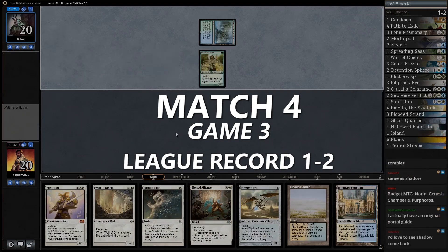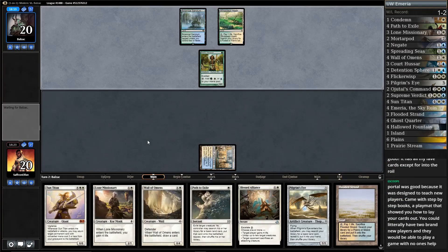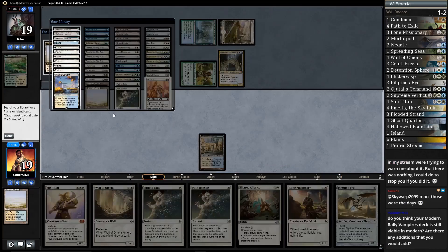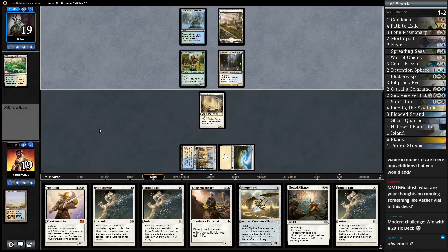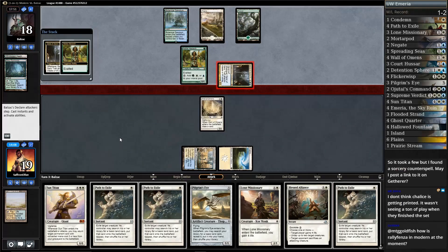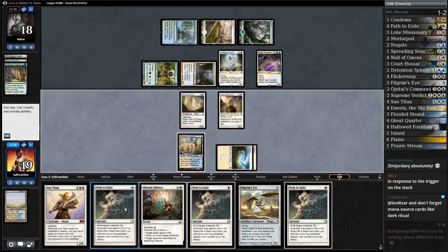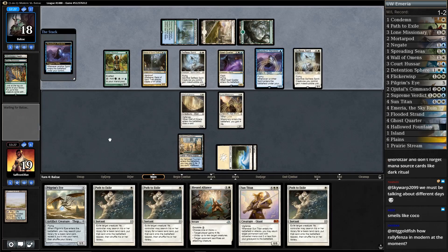This looks like the kind of hand we're looking for. Noble Hierarch for our opponent. Hallowed Fountain — the deck actually is good but our performance tonight has only been middling unfortunately. Is this gonna be a Geist? Already?! Of course. All right, that's a Geist. I'll play a Flooded Strand, crack it, get a Plains, play Wall of Omens, draw a card. So many Paths. Opponent plays a land, cracks it — it's a 4/4 with the Geist. Down to 15, opponent passes. We do get a land.